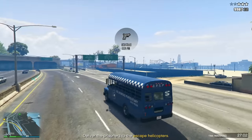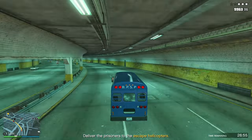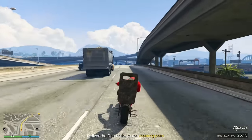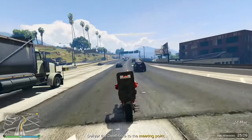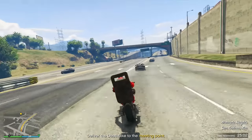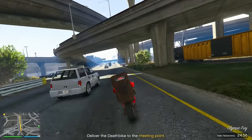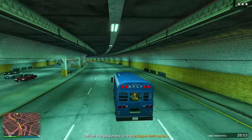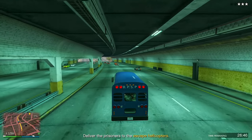First, we have our time trial this week, which is Pillbox Hill. I recommend using a fast bike like the Western Power Surge, the Shotaro, the Bati 801, or the Hakuchu Drag, or a fast car like the Pariah or the Krieger. If you beat this time trial in less than 2 minutes and 16 seconds, you'll earn an easy $101,000. Then we have our RC Bandito time trial at Vespucci Canals — if you're careful on the tight corners, avoid flipping, and watch out for bumps and curbs, you can complete it in less than 1 minute and 53 seconds for $101,000. And if you're on next gen, the HSW time trial this week using either the HSW Hakuchu Drag or the HSW Coil Cyclone 2, completed within par time, pays $251,000.